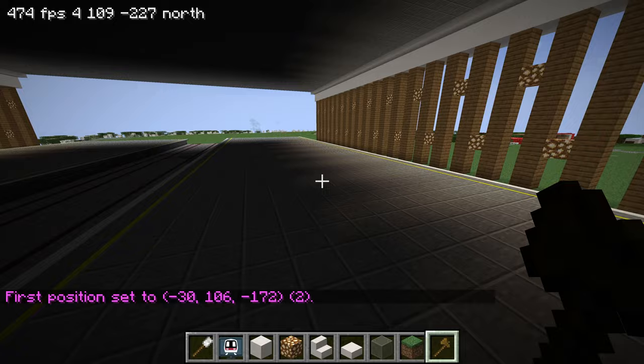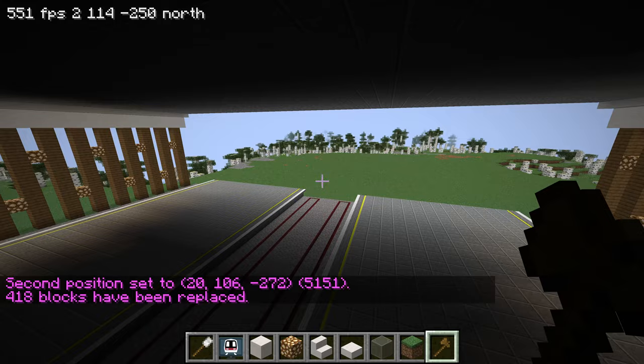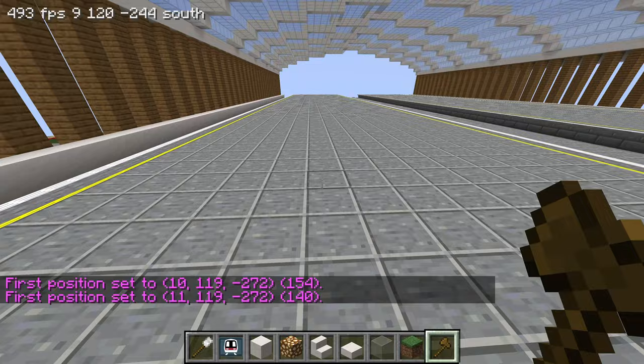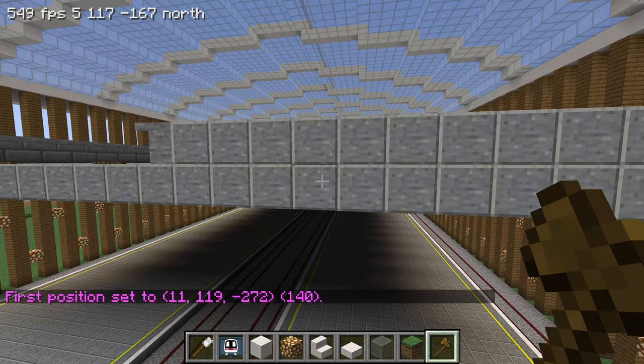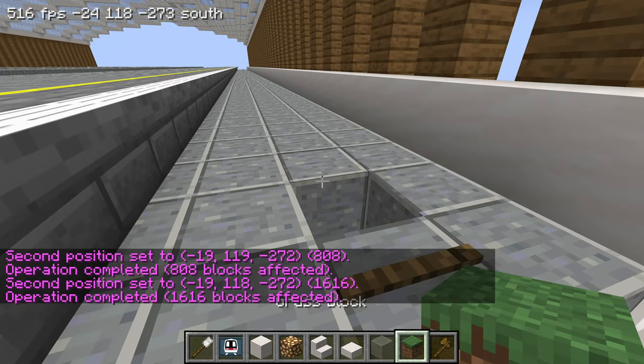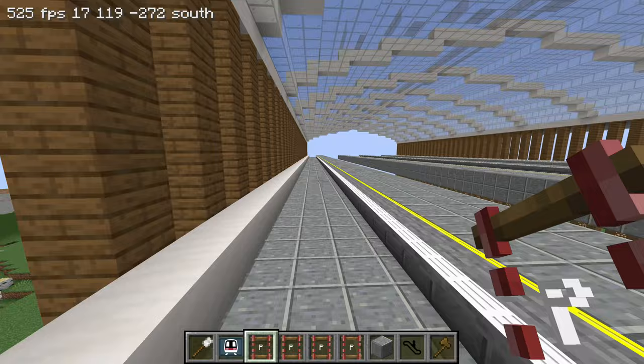The next thing to do is to put some facilities in the station - for example escalators, lifts and stuff like that so that people can get around. I think the bottom platform is too dark because it's covered by the top platforms, so I'm going to clear out a hole so that natural lighting can come in and then I can decide whether to put connecting passages in the middle. The bottom platforms look much better now. Now's a good time to connect the platform rails on the top as well so that the nodes aren't just laying there.